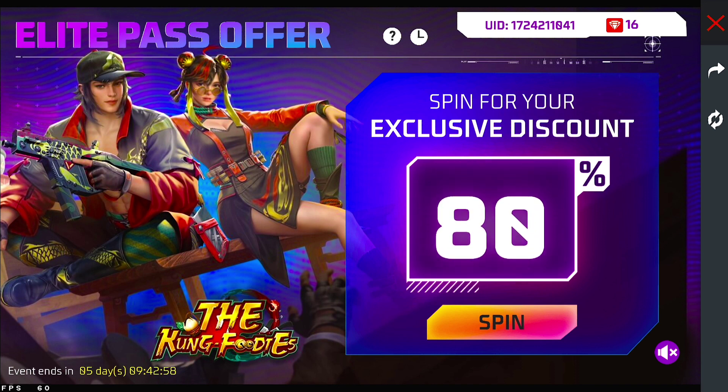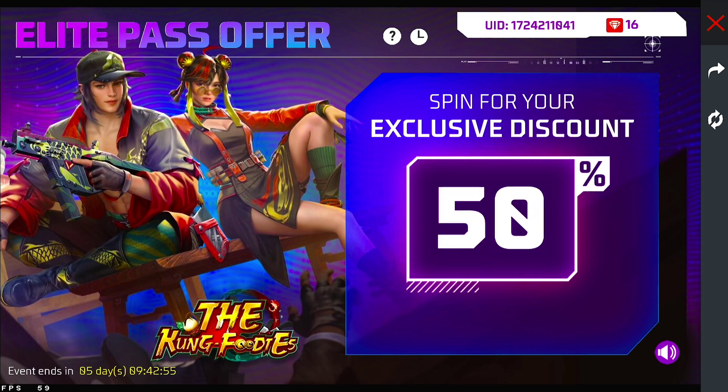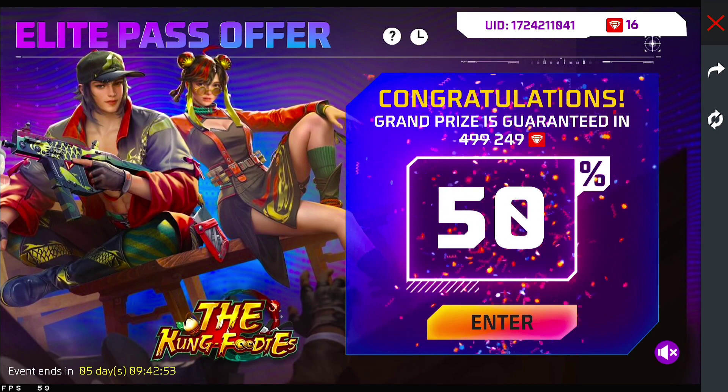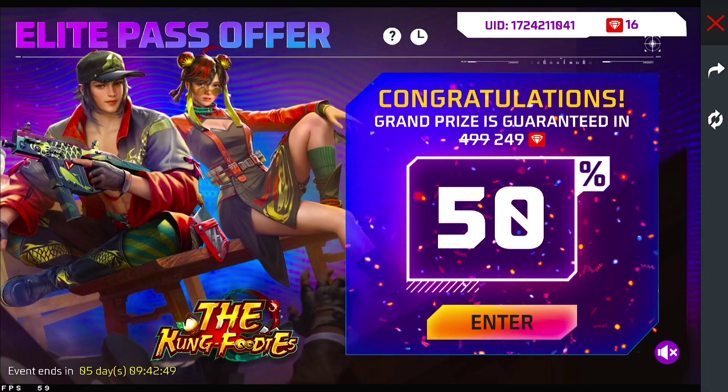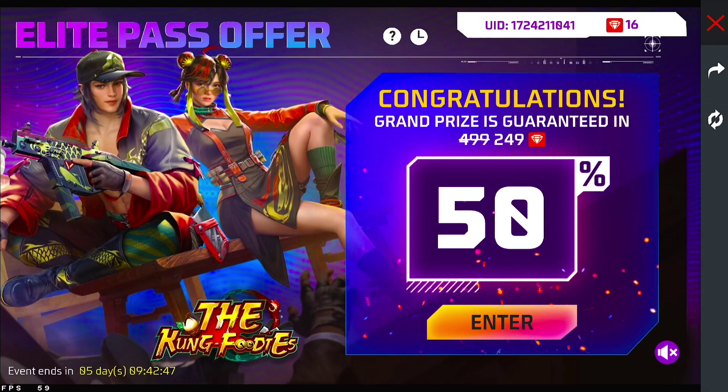We choose, so we will spin here. We will try our luck — I will give you a 50% discount. We will give you 499 dollars, that is 249 dollars. So we will give you 9 diamonds and a lot of luck.